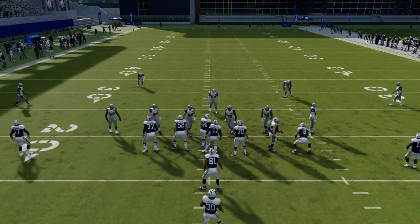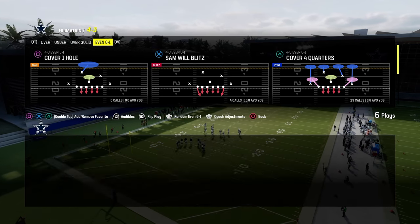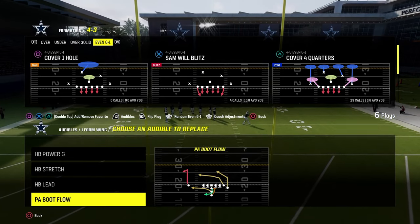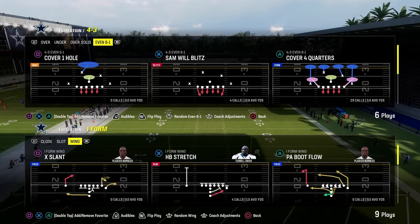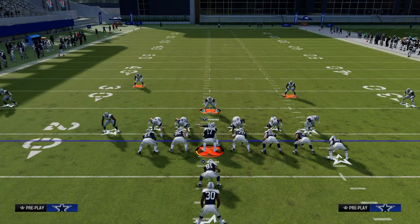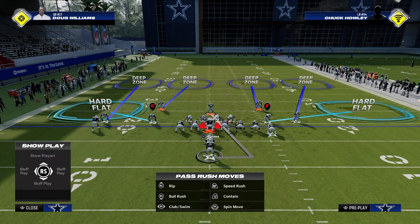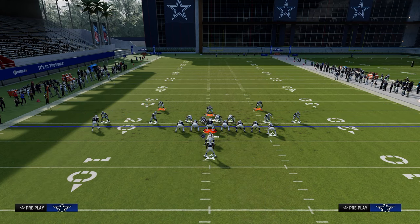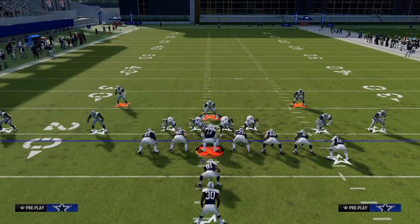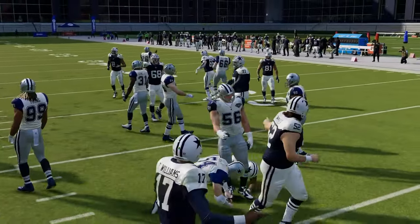The last formation to talk about today is I-form wing or heavy sets. Out of I-form wing you typically get stretch, halfback lead, and power G — and there's really no RPO threat in this one. Because there's no RPO, we don't have to pass commit. Same setup: show blitz, pinch line, spread linebackers, shade out, shade underneath, crash down. User this guy — give yourself a little bit of space. Stretch is basically the same shoot we've been showing you every single formation throughout this tutorial and we're able to stop that.